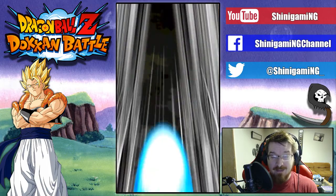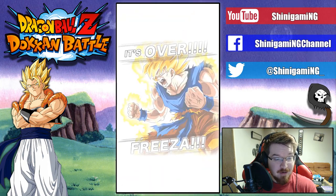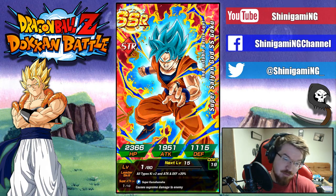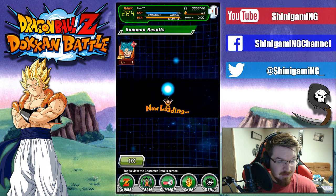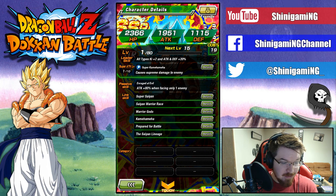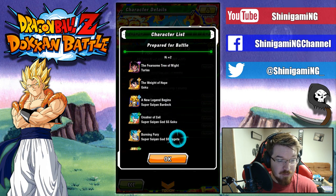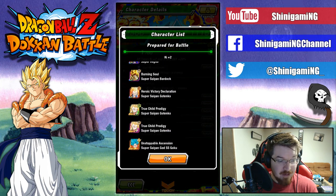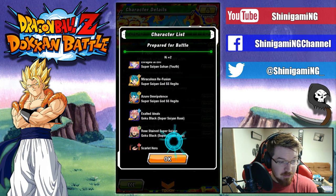Let me know what you guys got if you've done any summons on this banner. Ooh, a screen crack — it's over Frieza, and Super Saiyan Blue Goku — is this the Strength one? Yes, Super Saiyan God Super Saiyan Goku. I don't think I have him yet, so I will take that! Prepare for Battle — attack less 80% when facing only one enemy. It's a great key link; lots of good units have it, mostly Saiyans.